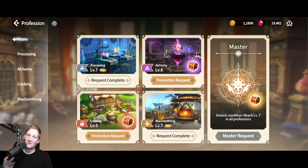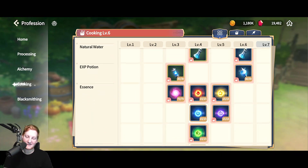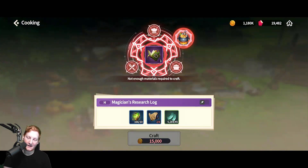First, let me tell you some breakpoints you want to be looking at. With Cooking, it's going to be one of the fastest professions to level up, and you want to get to Cooking level 4 as fast as possible, because this is the easiest way to start making Magician's Research Logs. These books are skill points toward upgrading your skills. Leveling your character to 70 does not give you enough skill points to level everything — you have to craft these books.